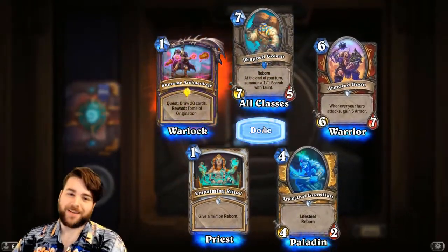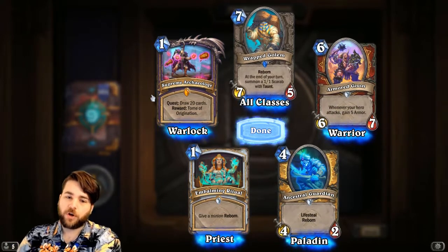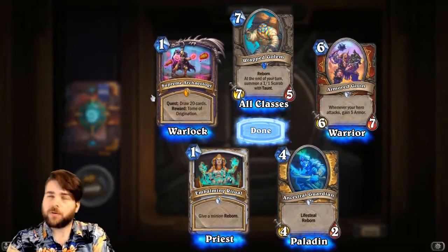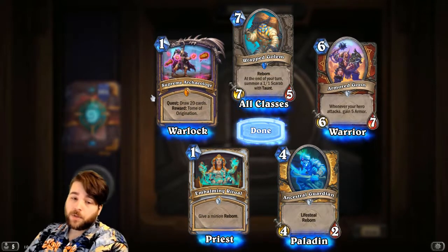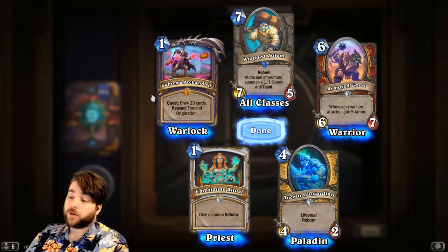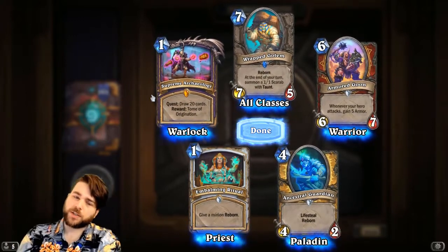First pack — Supreme Archaeology. This is the Warlock quest: Draw 20 cards. The reward is Tome of Origination, which is a new hero power. I think all of these quests actually give you a new hero power, which is kind of cool. This hero power is a 2-mana hero power: draw a card, it costs 0. So it's kind of like having a Wilfred Fizzlebang in play. The drawing 20 cards is quite interesting.